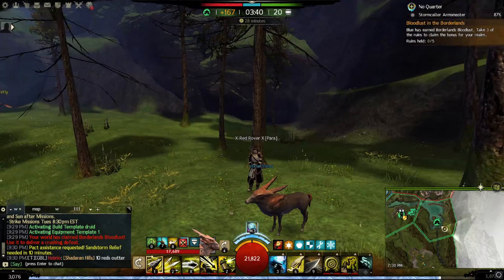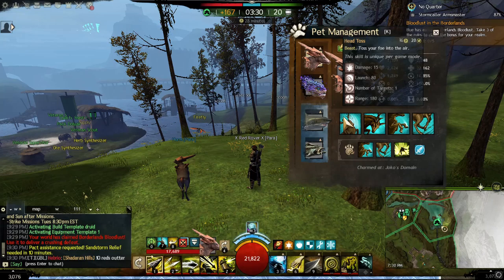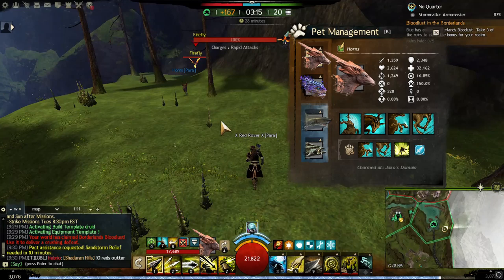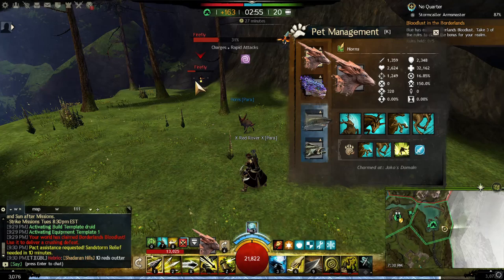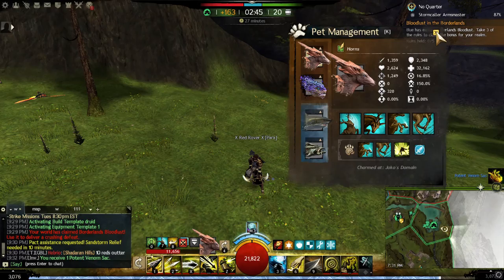First, rock gazelle — like any pet, it has four skills, one of them you can control. The problem with rock gazelle that some people have is charge. When he uses charge, as you're gonna see here, he will run the full 900 range. Once it hits the target, it will continue to go after it and then walk slowly back. So if you started from where I'm standing and your target was standing here, rock gazelle will charge the full 900 range and then walk slowly back, which can cause problems walking through terrain in WvW maps like Sky Hammer.